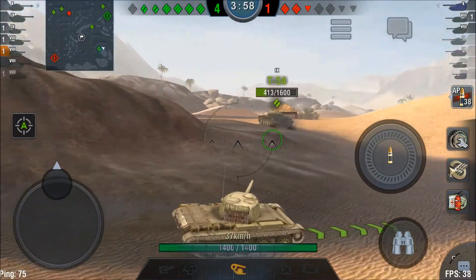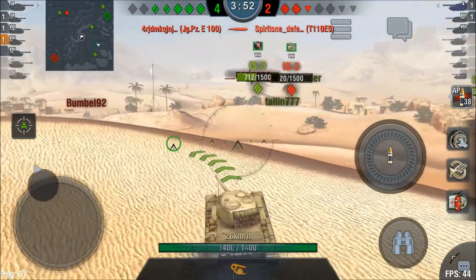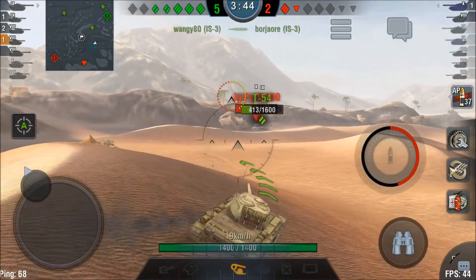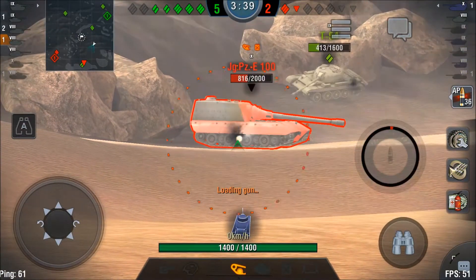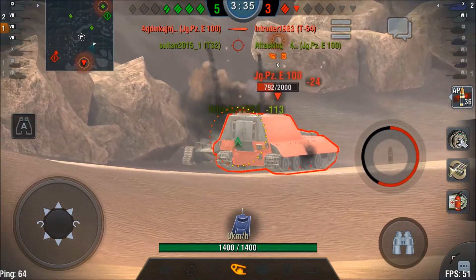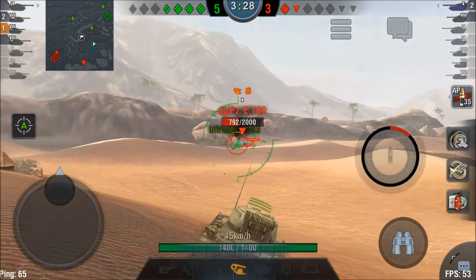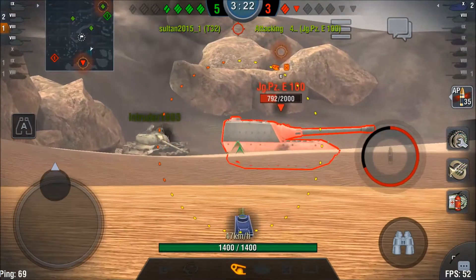Now I'm going to see what I can do for my team at this point. You should always try to do something when you are at the bottom of the list — this doesn't mean you should do nothing, because that way you're not helping your team. I really wish I could help this T-54, but he just rushed ahead and got killed by the Jagpanzer IV 100. I think he rammed him and died from the ram damage.